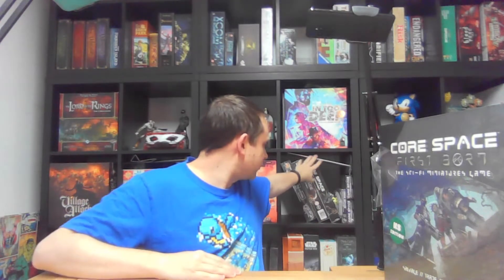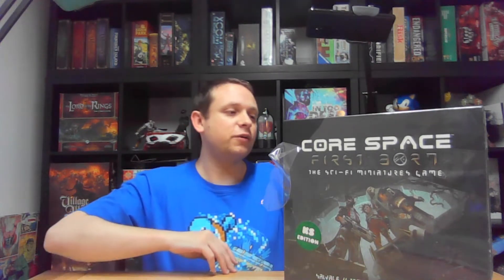Hello and welcome to the latest episode of The Board Masters with me Chris Mullins. Today I am going to be unboxing the core box of Core Space: Firstborn, the Kickstarter edition. As you can see from the label, I did get the all-in, and you may just be able to see the expansions over the shoulder there. There is quite a lot of stuff in there, especially with the terrain. I will be doing a separate video for that which will be up next week, so hit that subscribe button if you want to see what that entails.